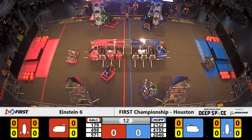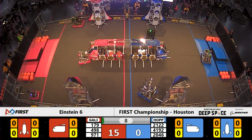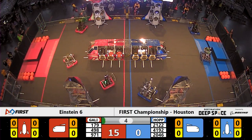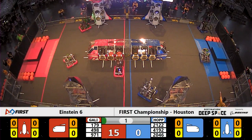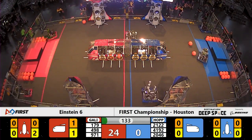This Einstein match should be an absolutely galactic performance on both sides of the field. Three of the Red Alliance robots moving from their starting positions, scoring hash panels onto the cargo ship and the rocket ship.